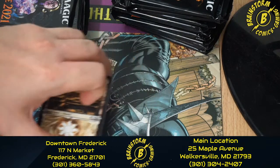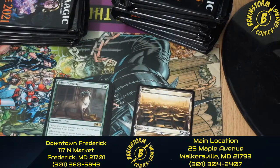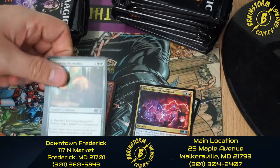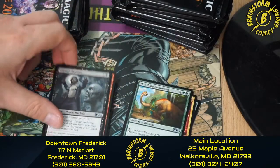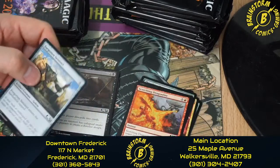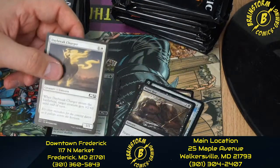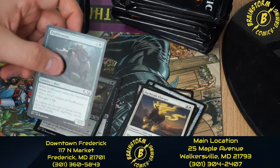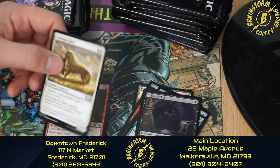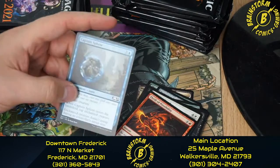We're moving on to our fourth pre-release kit. I believe this is the fourth different cool land we've seen. Moving on to the pack: Feline Sovereign, Experimental Overload, Thrashing Brontodon, Liliana's Devote, Scorching Dragonfire, Forgotten Sentinel, Mind Rot, Daybreak Charger, Truffle Snout, Setessan Training, Crypt Lurker, Valor's Steed, Thrill of Possibility, and Capture Sphere.